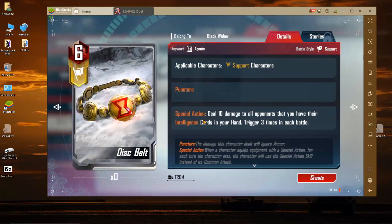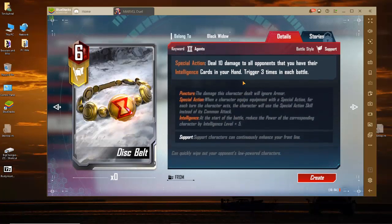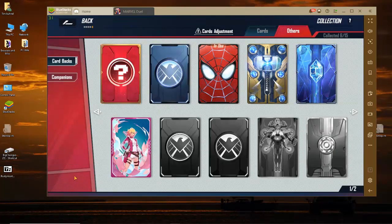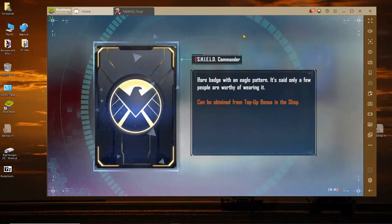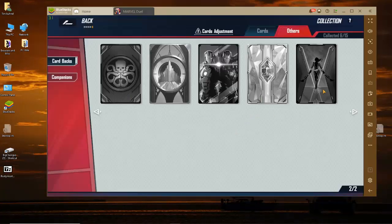For support characters: puncture, special action, deal 10 damage to all opponents that you have an intelligence card on in your hand, trigger three times. I think this is a good one for like a Kamala skill damage deck — not Mar-Vell, because he only goes off of intergalactic damage. A random card back — oh, that's cool. I like that idea if you're not necessarily wanting to flaunt what you've done or paid for and just want a little variety in your card backs. Shield Specialist, Shield Commander. I like this Asgardian one — looks cool. And this Black Widow one looks like it'll be awesome too.